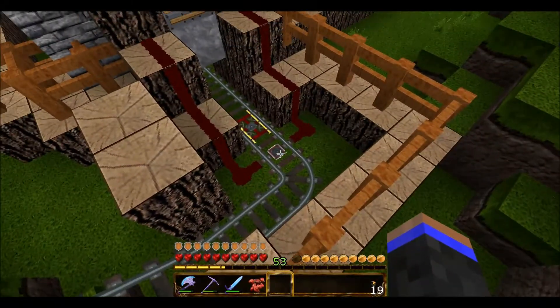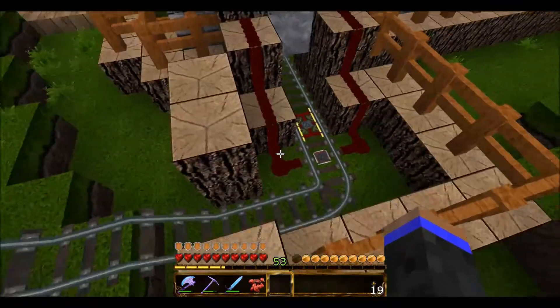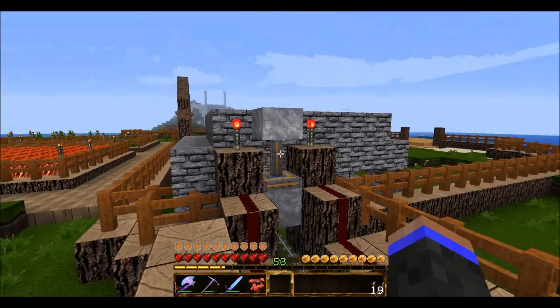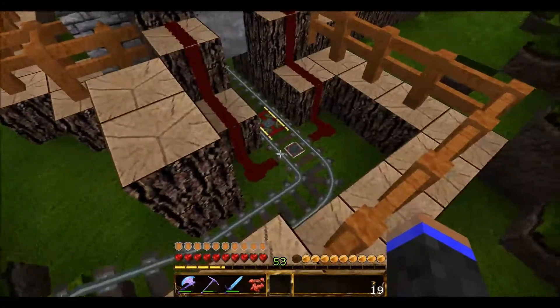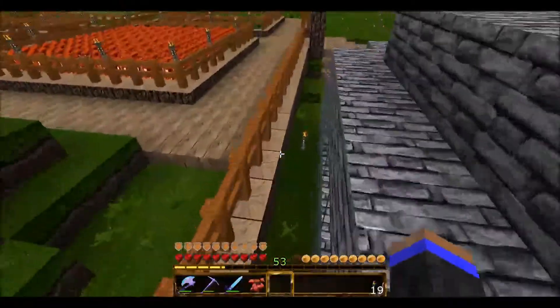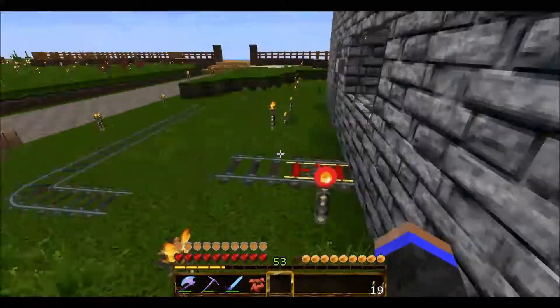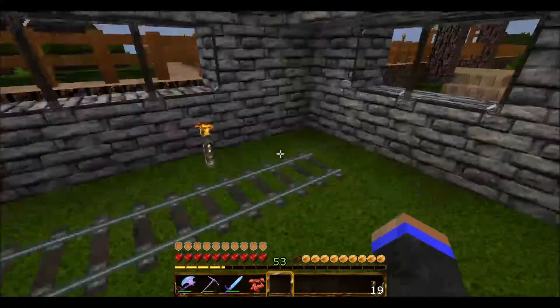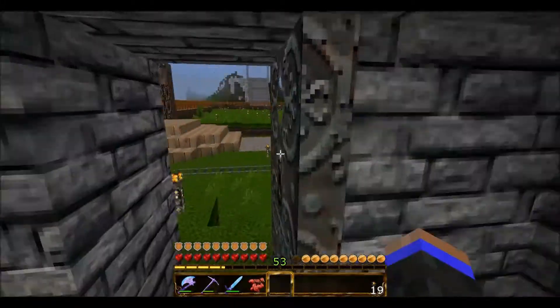This is a detector rail, and when it hits the detector rail it will turn the redstone on and then pull the sticky piston up, so villagers — or whoever's in a minecart — will go into that room. Which is perfect, which is what we want. I've enclosed the room so we can send villagers out here.